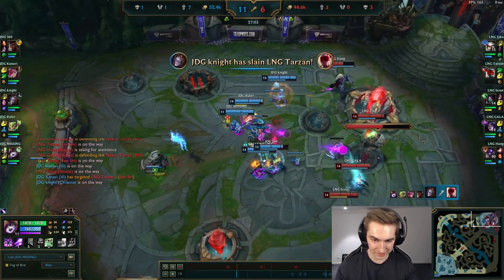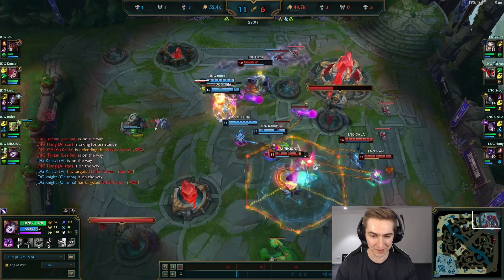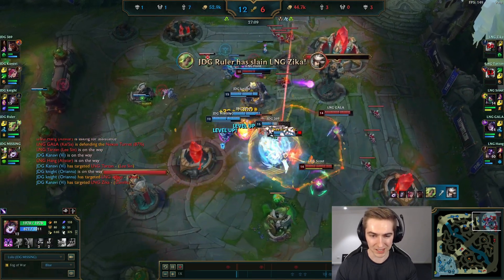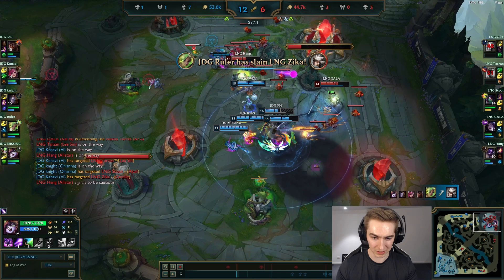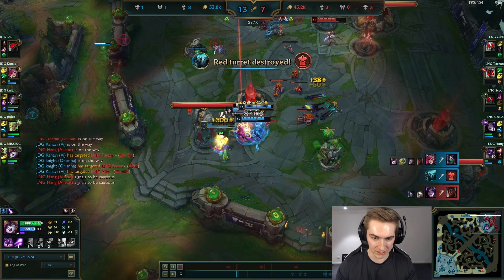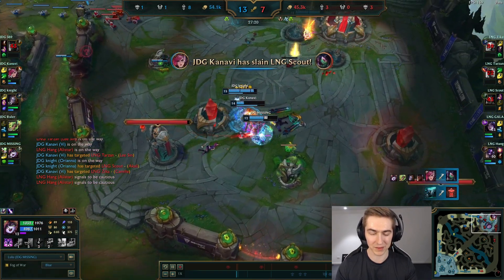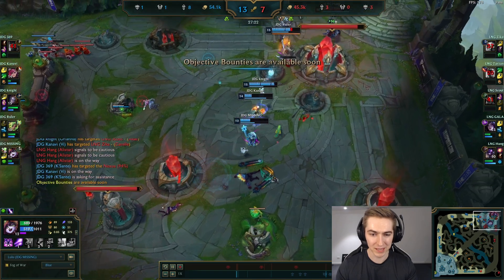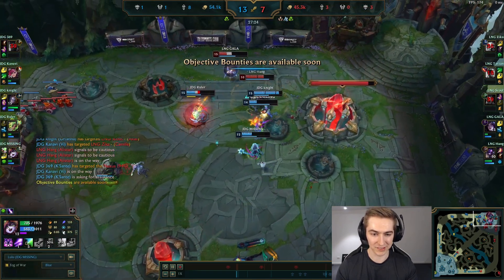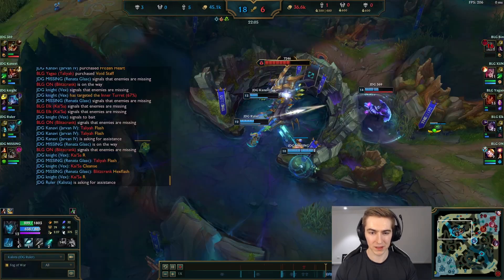An important thing to note: when you're sieging the nexus towers, the enemy team has to engage on you. You're going to end the game slowly with the Baron waves — you don't need to feel pressure to dive them on the nexus towers. JDG knows this; they don't push too hard, just slowly chip away at the towers, waiting for the enemy team to engage with their dive comp. Almost nobody dies and they end the game very cleanly with just one Baron.